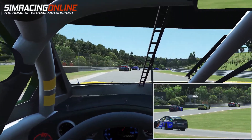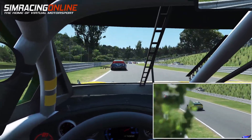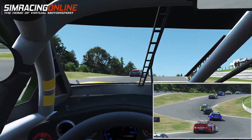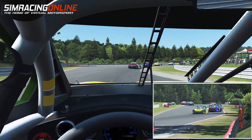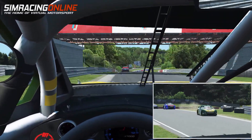We're going to some pretty awesome tracks: Watkins Glen, Road America, Edmonton Indy — which is actually my favourite track for this series — Lyman Park, Daytona Road Course, and last but not least Laguna Seca.